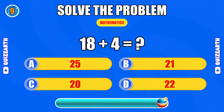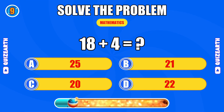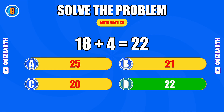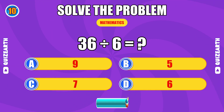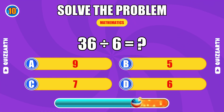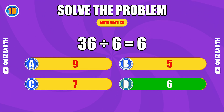What do you get when you add 18 and 4? Too easy for you, the answer is 22. What is 36 divided by 6? Impressive, the answer is 6.